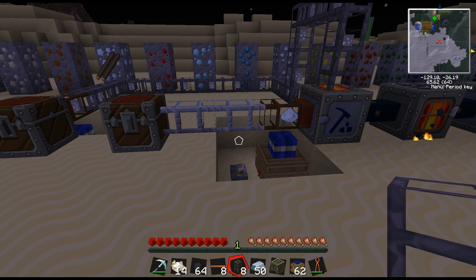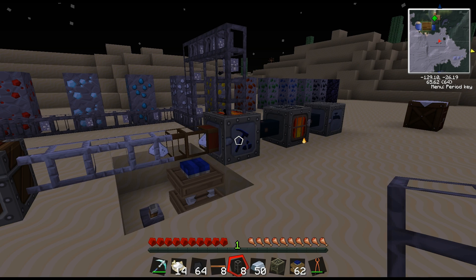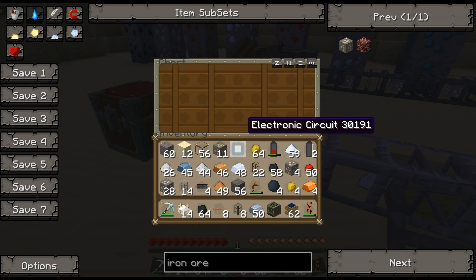we can drop that ore into a chest and have the pumps take it straight to the macerator, and either output it to a chest or, as we'll see in a moment, to another device.